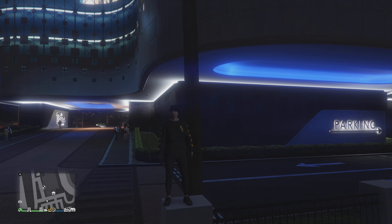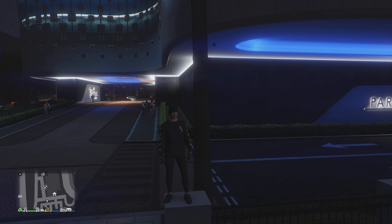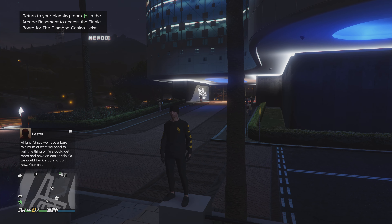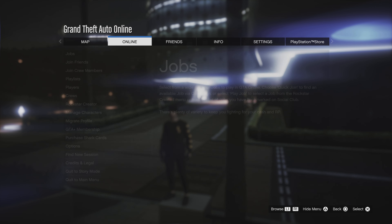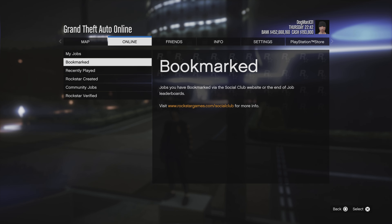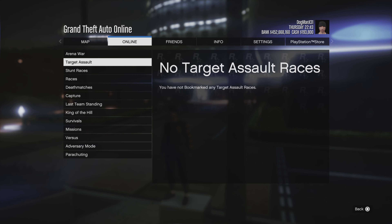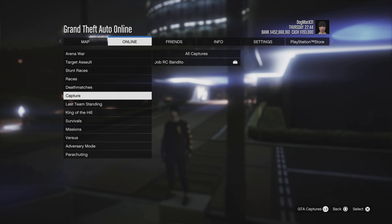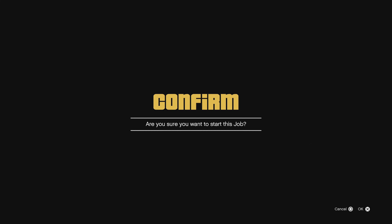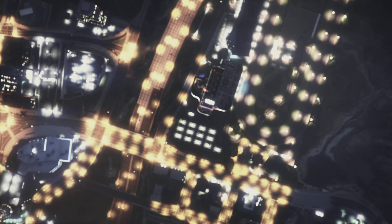CEO vest and the black joggers — maybe even the Tron helmet. There's a bookmarked job that I put in the description. Bookmark it through Social Club, then go back online, go to Online Jobs, play job bookmarked, then go to Last Team Standing. There it is — joggers, black. Big shout out to the creator for this job.